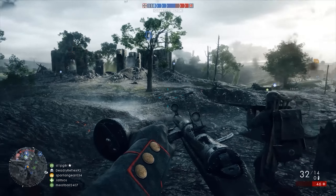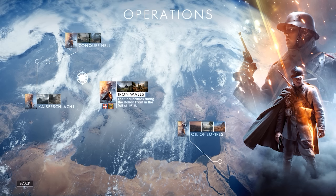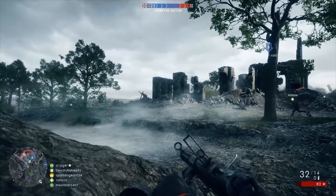Each operation is also inspired by an actual battle that took place during the Great War. For example, Kaiser's Battle — which features both the St. Quentin Scar and Amiens maps — is based on the massive German Spring Offensive of 1918. There are four operations in total, each playable in 40 or 64 players. I strongly recommend you go for the 64-player variant — it's like having vanilla ice cream with a chocolate dip rather than just vanilla ice cream. It's a much better experience.